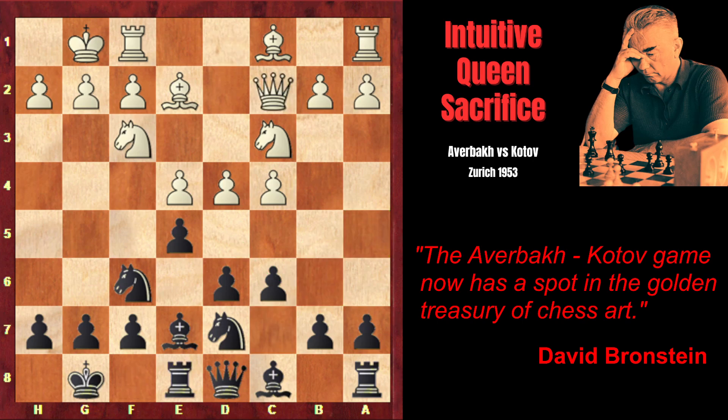Qc2, Rook e8 — now the rook is potentially attacking the e4 pawn because black can capture on d4 at any moment and open the rook's way to e4. Rook d1: white in his turn creates a very unpleasant x-ray on the d-file. Now Bf8, opening the rook's way, and Rb1 — white is preparing the b4 pawn advance, playing actively on the queenside while black plays actively on the kingside.